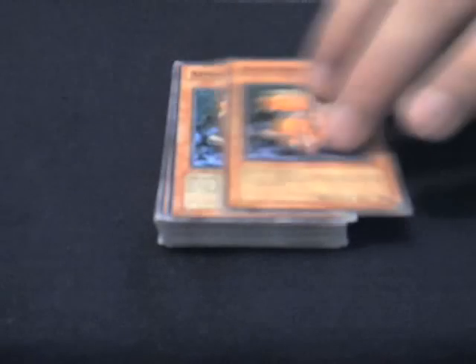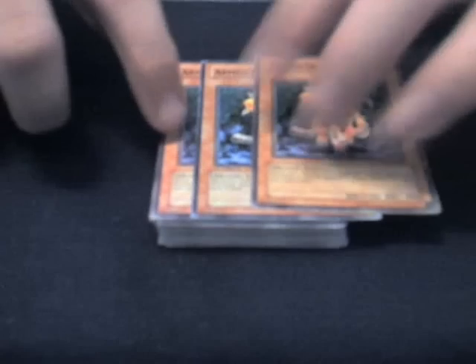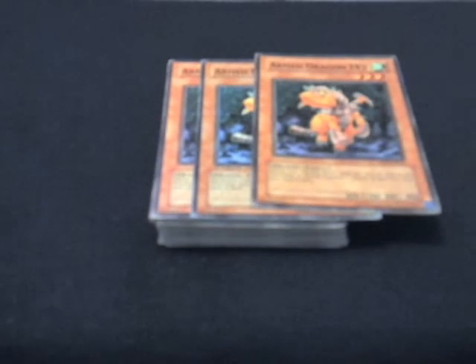The next card is three Armed Dragon Level 3s, 1,200 attack. When this guy is face-up on my side of the field during a standby phase, I can send him to the grave to take an Armed Dragon Level 5 from my hand or deck and special summon him. He doesn't really survive well in attack mode with 1,200 attack, so you have to protect him somehow or use Masked Dragon, which I'll get to in a bit. He sets up a lot of the speed for the deck.